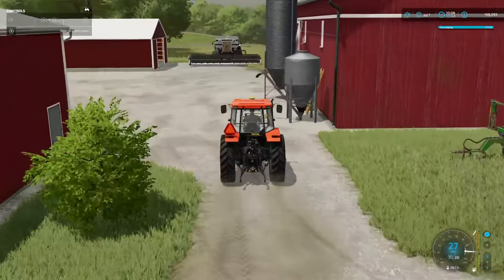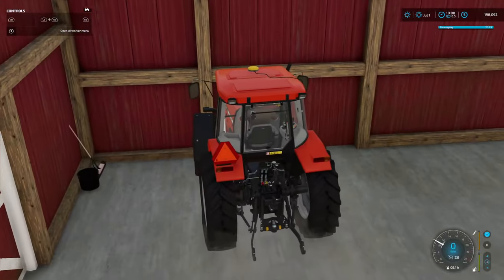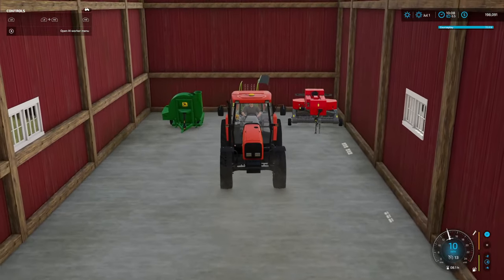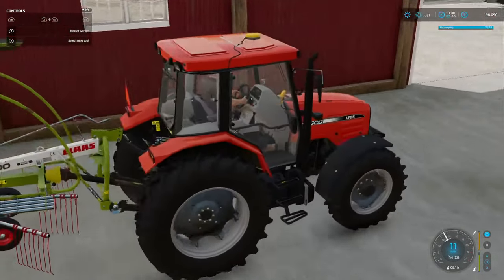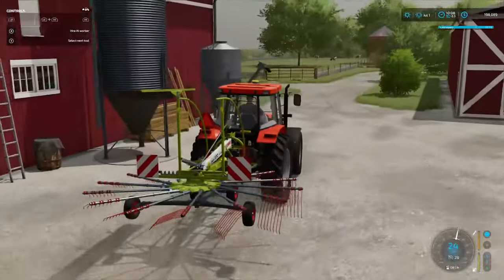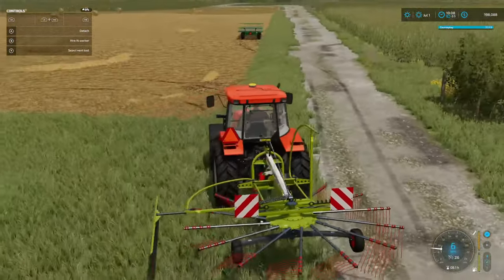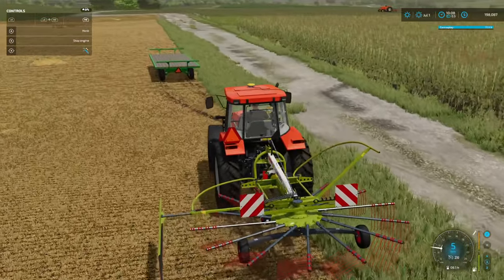He's got some speed, don't he — 27 miles an hour. Let's get hooked up to this nice rake. Get him unfolded. We got to put our arm down — there we go, got that down. There we go, put that down.